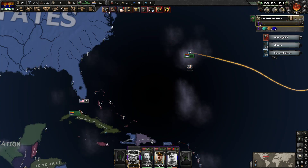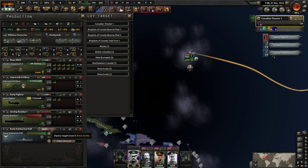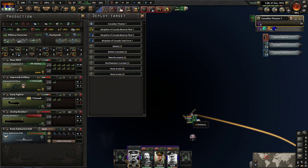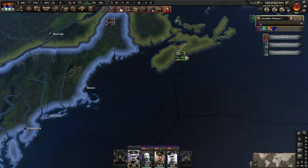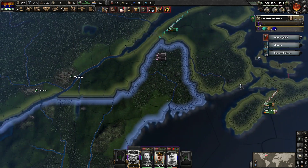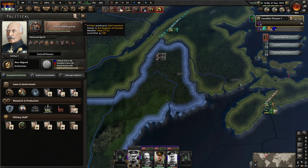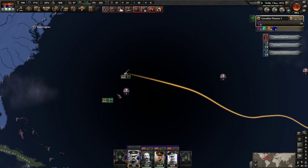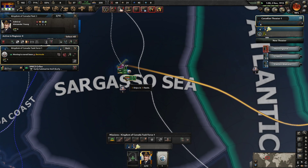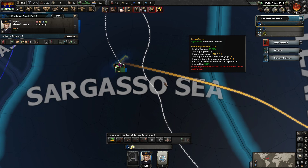You come up to here — you have no manpower, it's pretty bad. Are we training more units? No, we're not. But we need to go up to Extended Conscription, then. You have more manpower for the Army and mostly for the Navy as well. You guys are going to combine into one fleet.